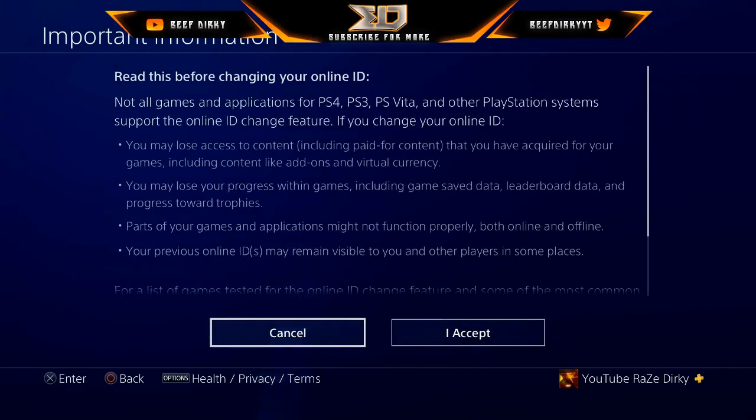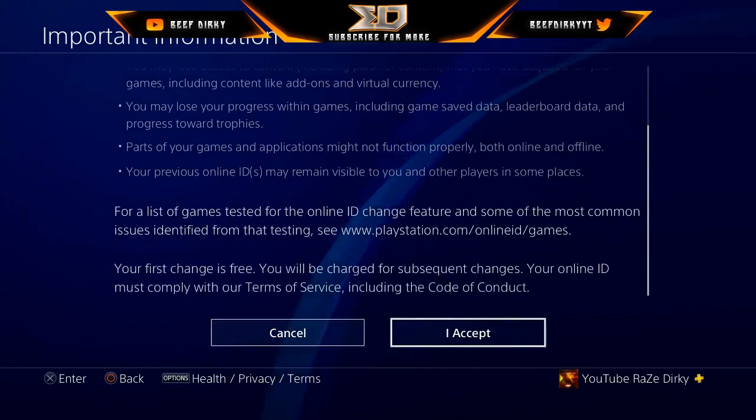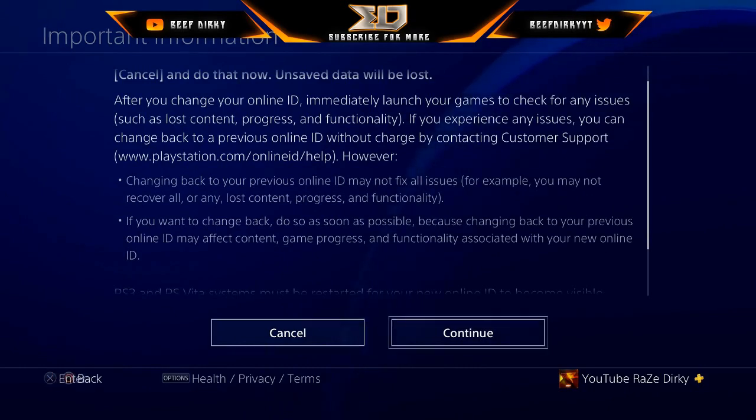It's going to ask you to type in your email and password first, and then it's going to talk to you about all this — read this before changing your online ID, all that good stuff. Accept it, and then it's going to warn you about unsaved data, so make sure you guys are saving your data. Then continue.